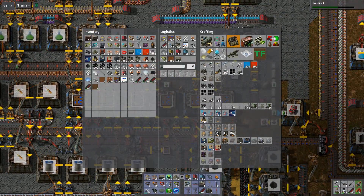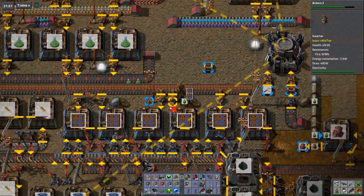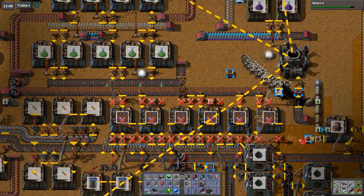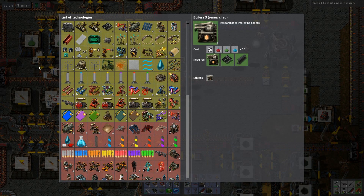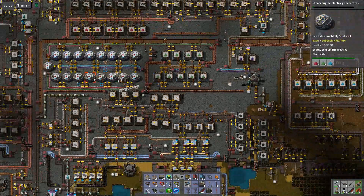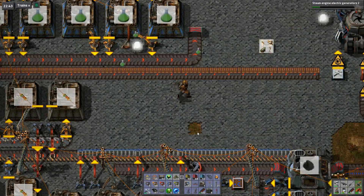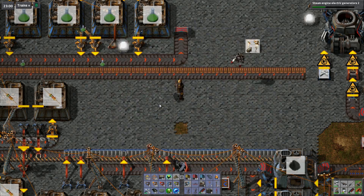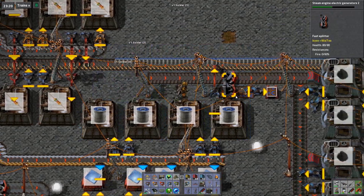Now let's build a storage chest somewhere around here and use the deconstruction planner right here to disassemble everything. Look at them go - like a sweeping motion - but they're taking some of it to the left, didn't want that. Let's continue with steam engine tools. There's a piece of stone missing so let's put in an order of stone bricks, fill it up, and then take these out and switch them.